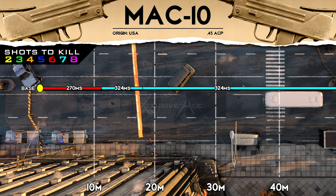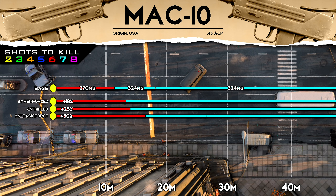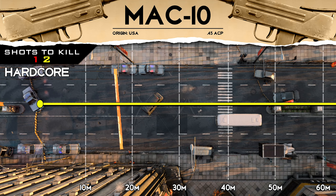Looking at our ranges, this is not one of the strengths of the MAC 10 — that six shot kill range is only about 11 meters, which isn't very far at all. This SMG is definitely designed for super close quarters. Even with the barrel attachments that boost damage range, you don't get a massive increase, so you have to accept that damage range isn't going to be one of its strengths. In hardcore, it's always a two shot kill unless you land a headshot or use the Task Force barrel, which gives you an 11 meter one shot kill range in hardcore.